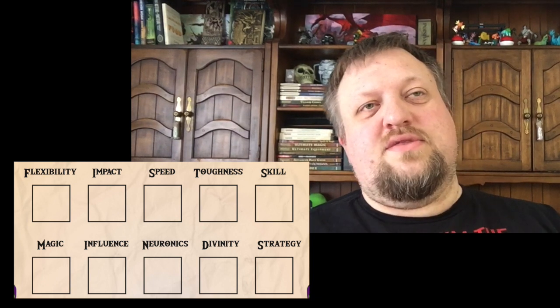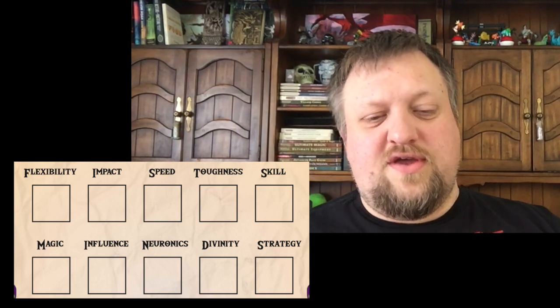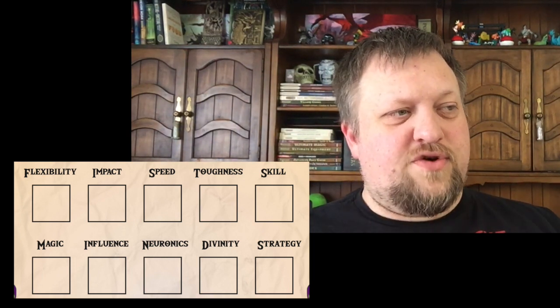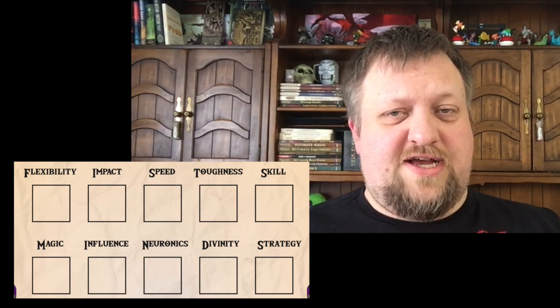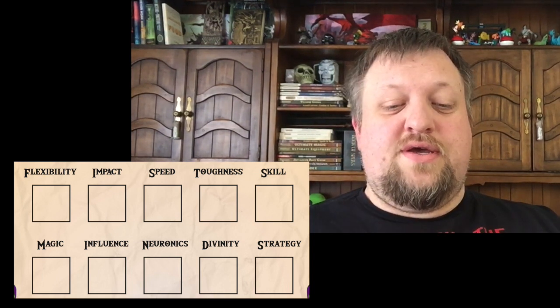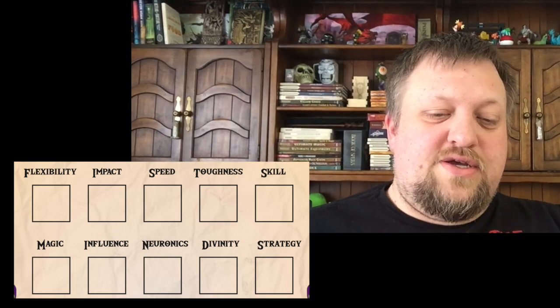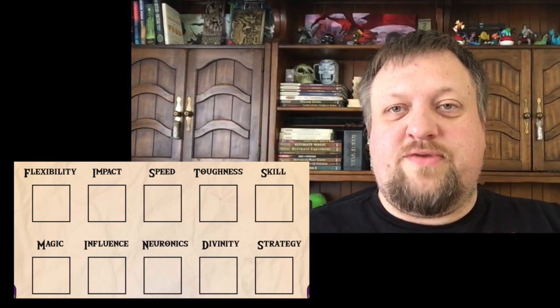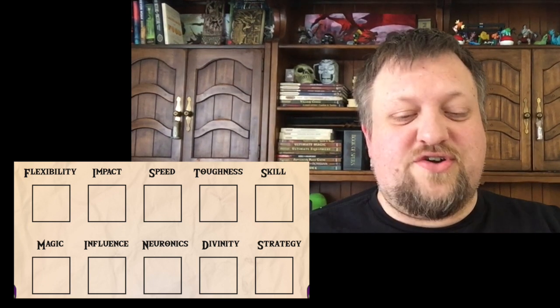We put the squares there so that you can add modifiers for abilities, gear, and anything else that would happen, plus your class and peoples bonuses. You'll need to be able to keep notes in those little areas, so don't just fill them up with a big number, because you'll be adding to those — they'll be growing as your character grows.